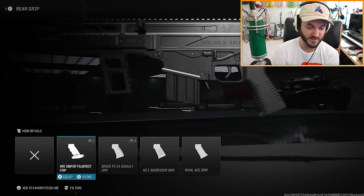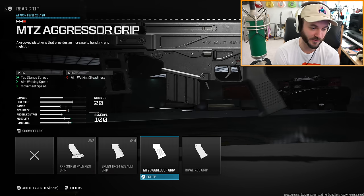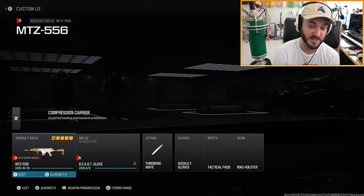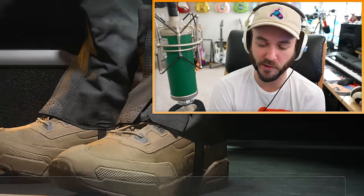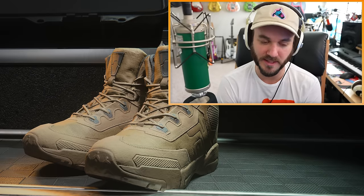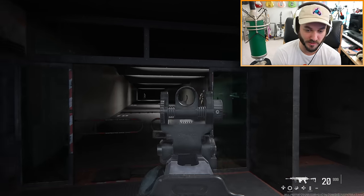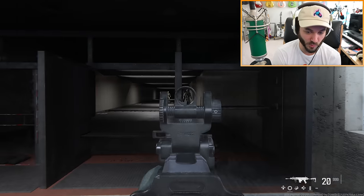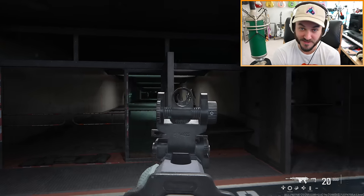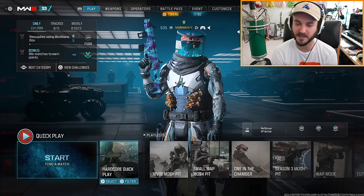Putting on a 20-round mag also helps with movement. For the rear grip, I'm going with the MTZ Aggressor Grip because it doesn't hurt anything except aim walking steadiness - not too bad. Here is the full speed build with the MTZ 556. We're also putting on the soccer boots, which help with side-to-side ADS strafing speed. Now look at this strafe - we're moving so much faster. I think this is more than twice as fast as the base MTZ.